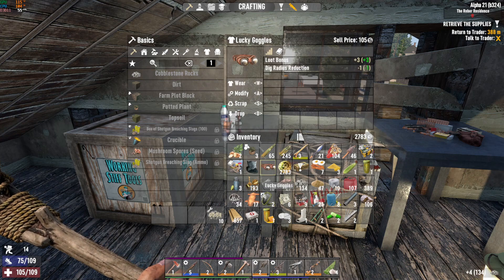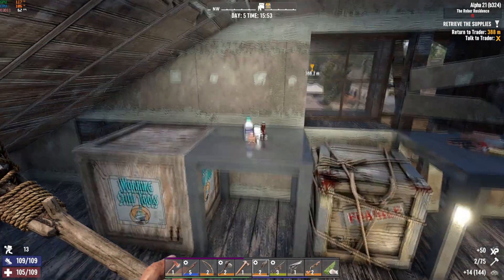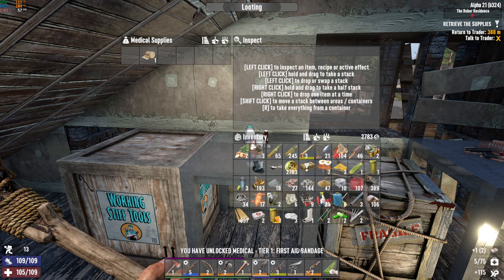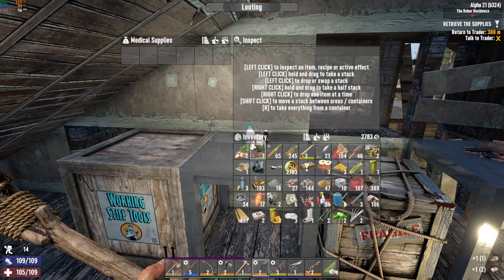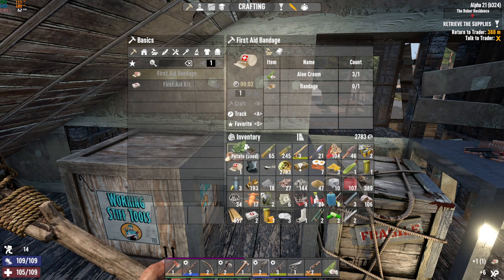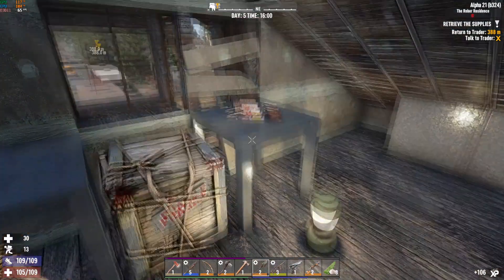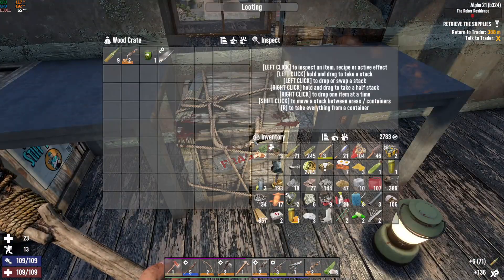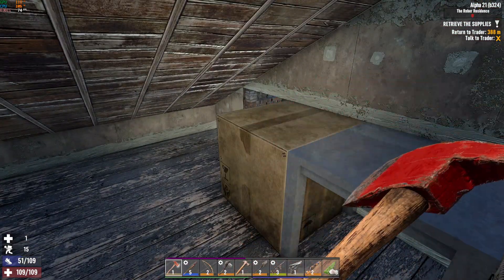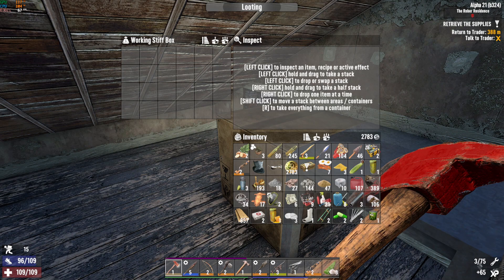First aid bandage — okay, so these may have some use now. First aid bandage — we can do aloe cream and the crappy bandage. Just go ahead and use it I guess. Hey, that's a win — thanks for punching me in the face, guy. Another blade mod. A wrench would be nice. Salvage tool crafting — you could make a wrench one day. Free at 75.